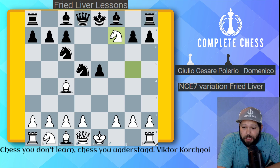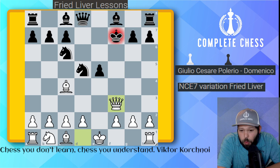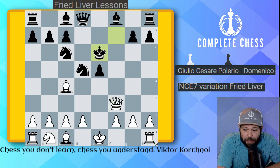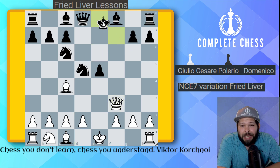Black must take, so king takes on f7. The follow-up is a double attack: queen to f3 check, attacking both the king and the knight. Black has only one move — he must play king to e6.